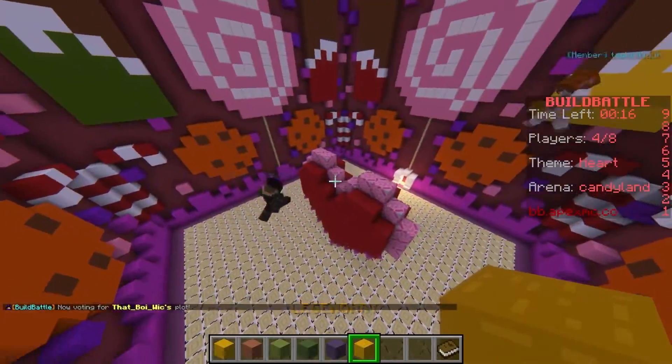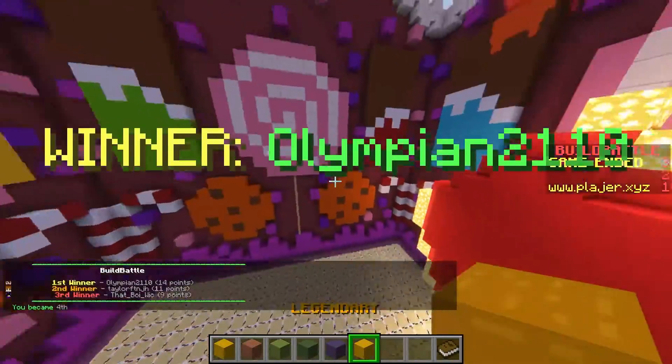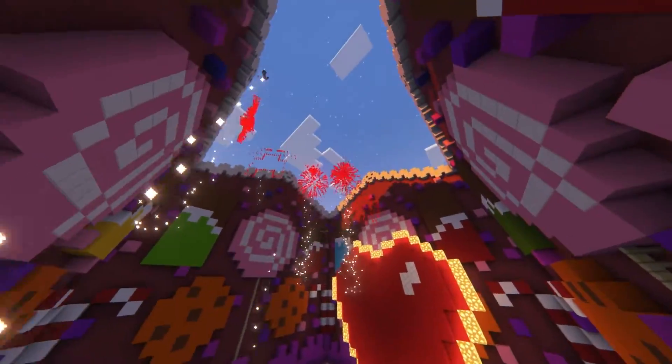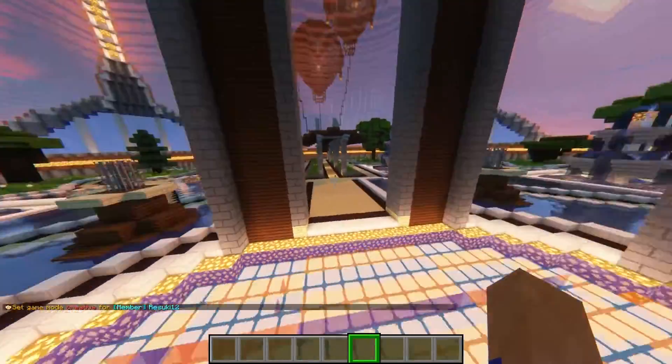After everyone has voted and the 15 seconds are up, you'll be transported to the next available player. Everyone will really shine showing off their different designs, and once the winner is decided, they'll get a firework show in their arena in their honor. And then from there, it's just rinse and repeat. This is a fun minigame, and you can spend hours playing it.